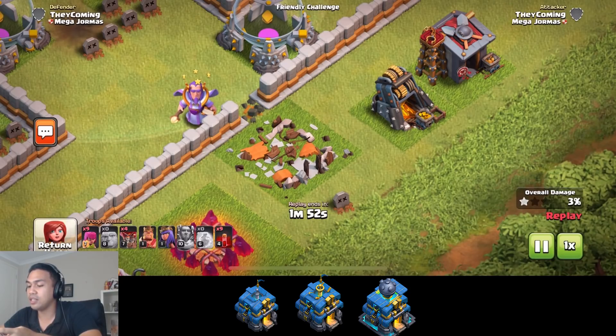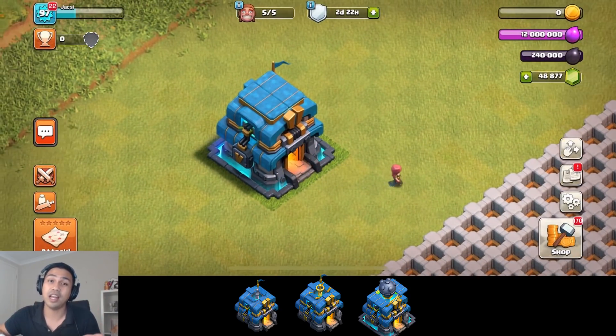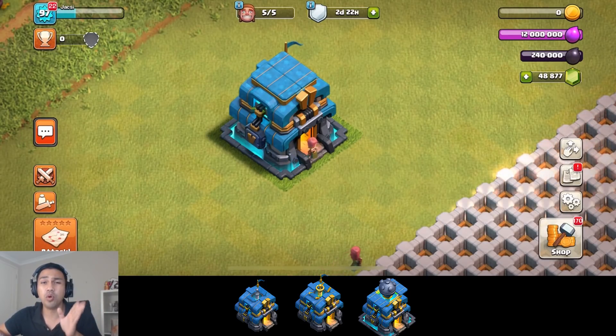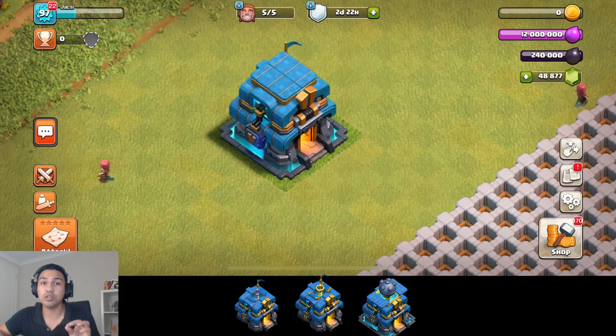That is a little bit of a sneak peek for you. I hope you guys enjoyed it. I know it's really short — I have to head out, unfortunately, and I couldn't get my second device to work properly, so I couldn't attack myself in a friendly challenge. If you want to check out more sneak peeks that are more detailed, go check out Judo Sloth and Echo 3B in the description below.